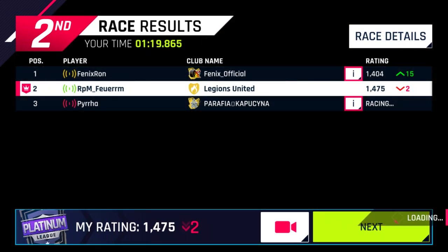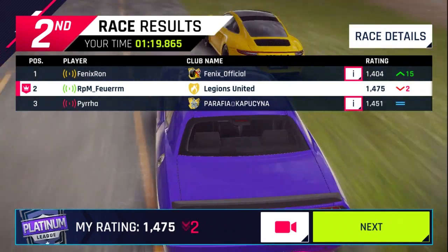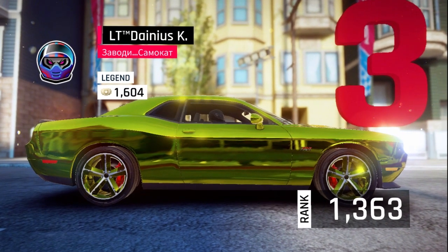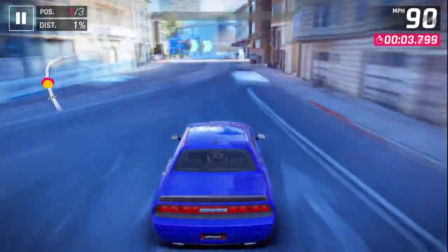So in this race, we beat that nearly 1500 911, as well as almost beating Phoenixron in his Challenger. Keep an eye out for him in a future race in this video. Here we are facing a slightly higher Challenger, as well as a 1788 911 — yes, that is nearly 500 ranks above us.